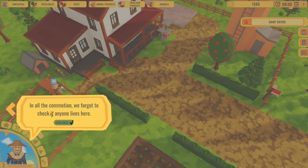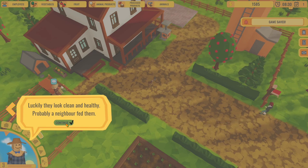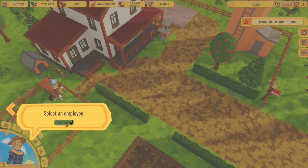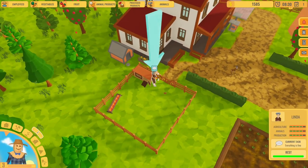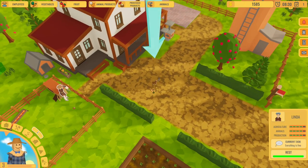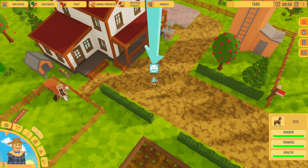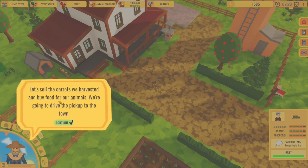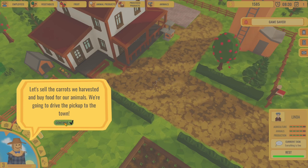Now there's a cat and a dog! In all the commotion, we forgot to check if anyone lives here. Luckily they look clean and healthy - probably a neighbor fed them. The dog and cat will definitely help us on the farm repelling rodents and foxes. It's worth taking care of them. Let's play with our dog - we're going to select Linda to play with the dog and pet it.